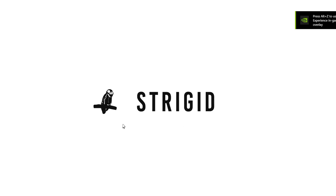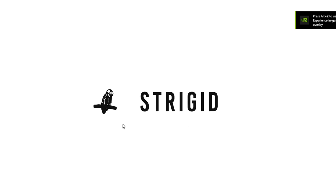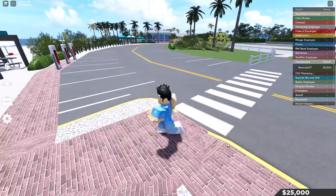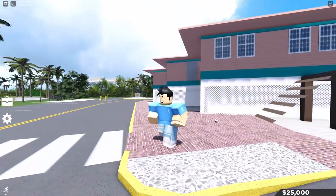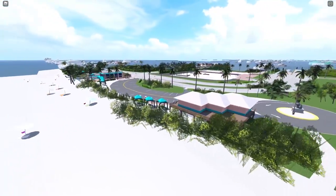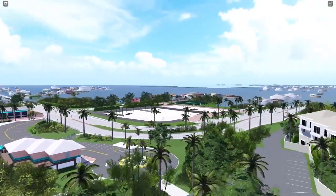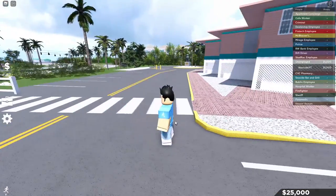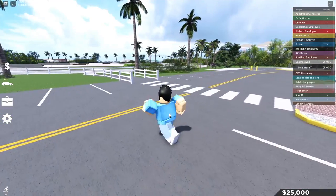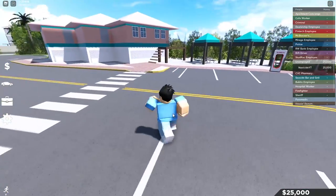I've actually just logged into an alt account because I want to be at the same level as you so I can guide you through. On my main account I have game passes, loads of money, loads of cars, so it's going to be difficult to explain beginner things. You've just spawned in Southwest Florida, and I'm sure you can acknowledge that the map seems very intimidating — it's huge. It's something you're going to get used to over time, and I'll show you how to navigate the map easier.